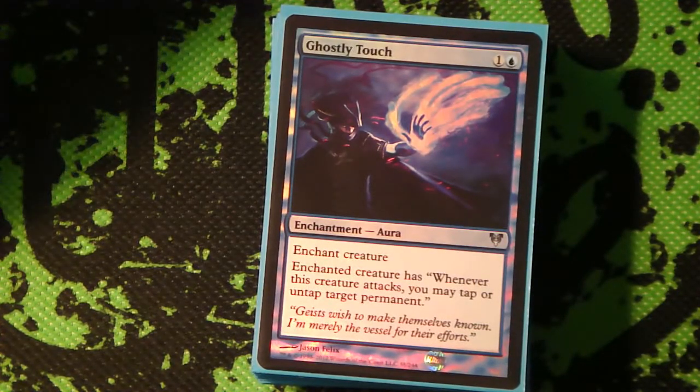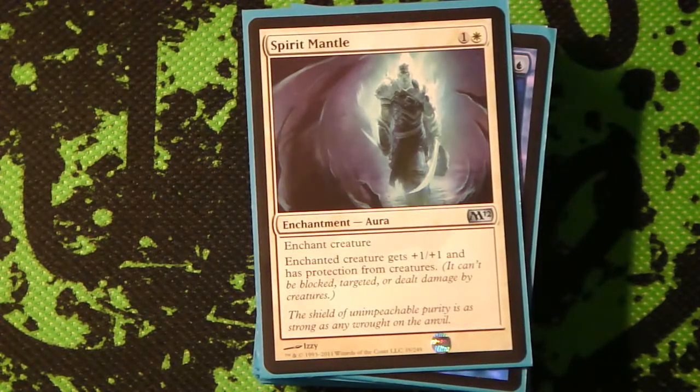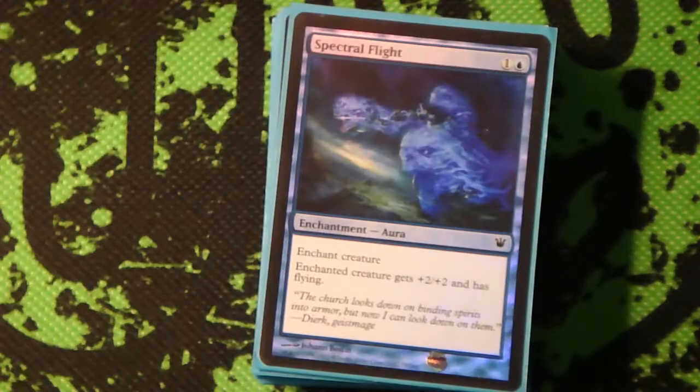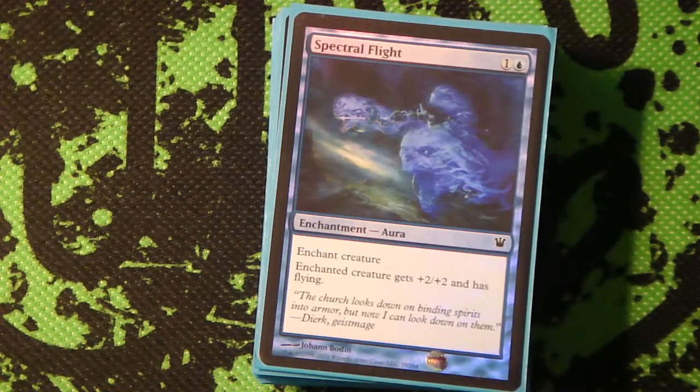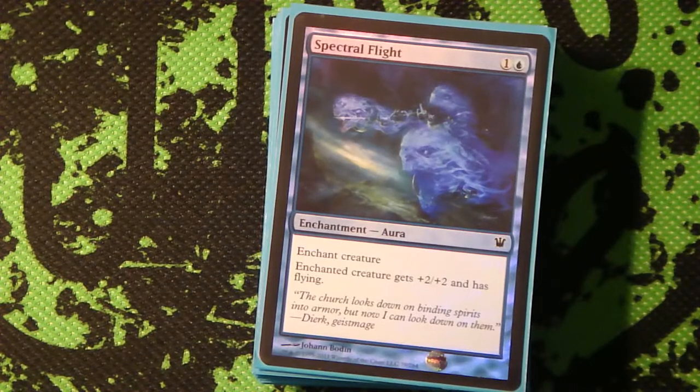So with that, I have a Ghostly Touch, which is kind of interesting - it allows you to tap down a blocker if your opponent doesn't have too many creatures out and you don't really need more power on him. Spirit Mantle basically makes him unblockable and gives him another +1/+1 bonus. Spectral Flight is +2/+2 and Flying, so it's another source of evasion and more power and toughness. Eldrazi Conscription should be in this deck, but I don't have one right now - if I like the way this deck plays, I'll probably get one.